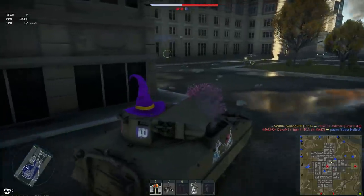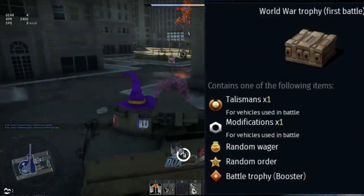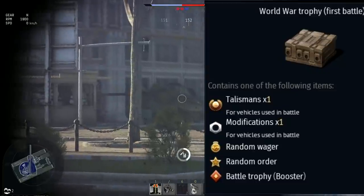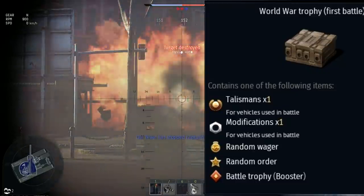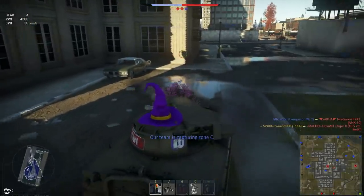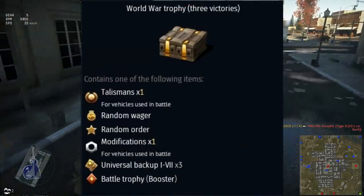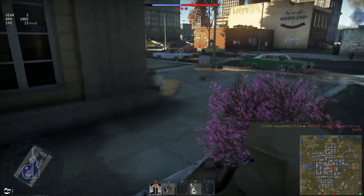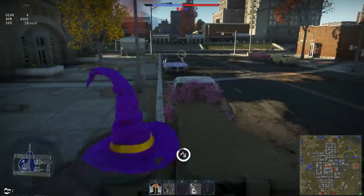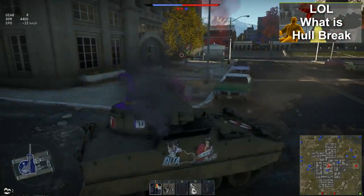Another large complaint is that rewards for the game mode were terrible; however, those have already started to be corrected. For your first victory, you'll get a box with a chance to get a talisman — though I doubt it's very likely — or a modification, a random wager, a random order, and a booster. If you get three victories, you can get the same things again or some backups. So don't get your hopes up for a talisman or free modification, although being able to spin the wheel twice a day isn't too bad. I'll have to wait until the mode launches to get a real opinion on it.